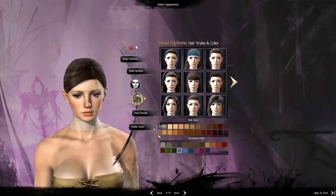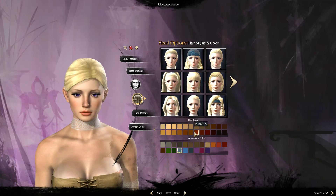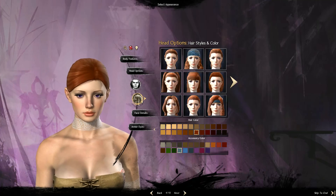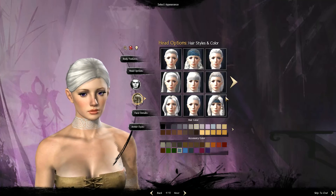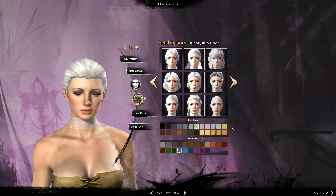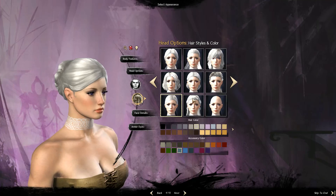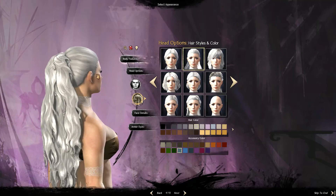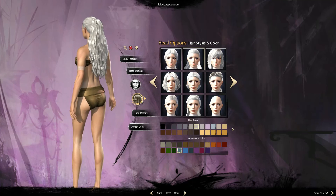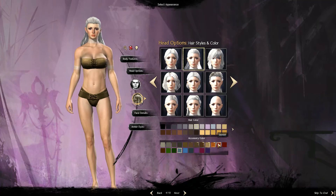I quite like blonde for a mesmer - I guess go blonde. Orange-red? No, my mesmer on my other account is orange-red. Platinum - I'm going to go white. That's what I had on my original main on my other account, I can't have that again. I quite like the hair away from her face because she has a really pretty face. That's nice. The textures on it are a bit rough at the moment but that's just because we're in character creation. Let's do that - accessory colour, I don't know what colour I want her clothes to be.